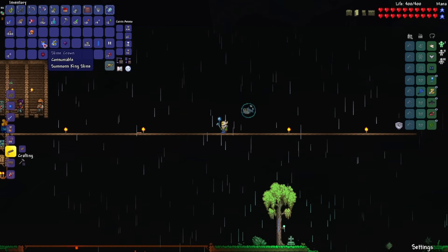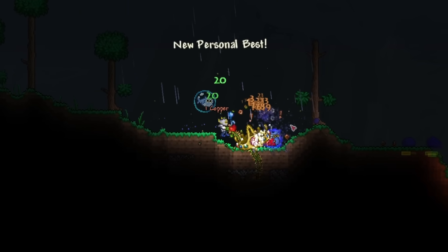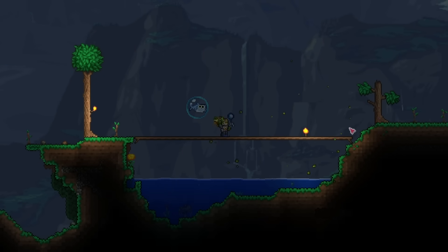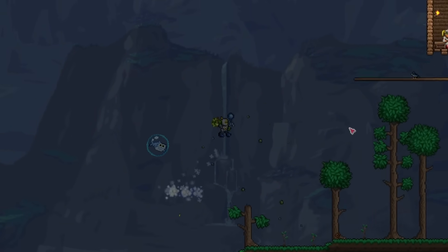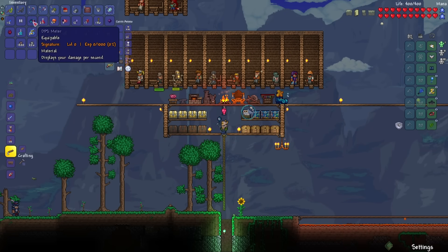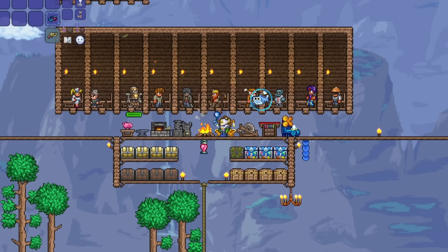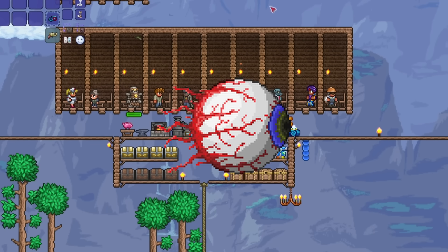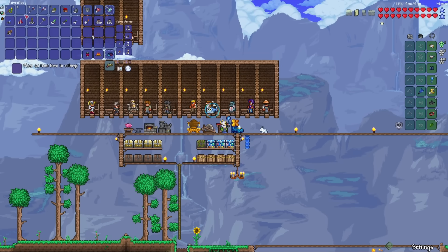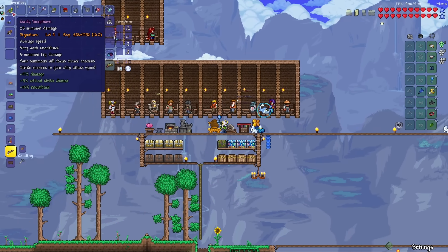I do have 1 more slime crown, so let's summon the King Slime one more time. Level 4 — so it does throw out 2 whips 100% of the time now. That is very nice. And before I dive too deep into the game, I grabbed myself a DPS meter just so I can keep track of my damage throughout the game. The next boss I was about to fight was going to be the Eye of Cthulhu, but since it did turn daytime, I am going to skip it for now and go straight to the Eater of Worlds.